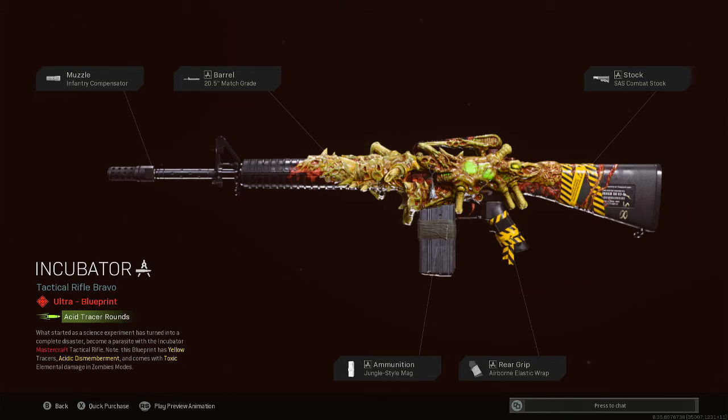What's up everyone, it's your boy Outlaw back with another video. This one is the Incubator Tactical Rifle Bravo ultra blueprint, unlocked by purchasing the Alien Infestation Mastercraft bundle. Make sure to like and subscribe and hit that notification bell — I'll be bringing you more videos just like this one.